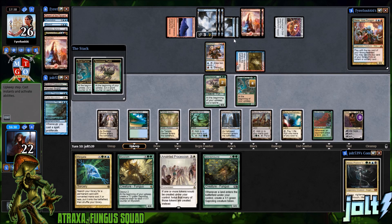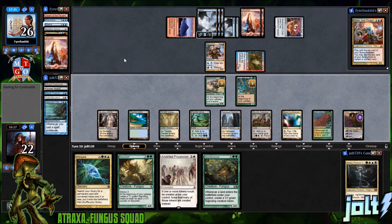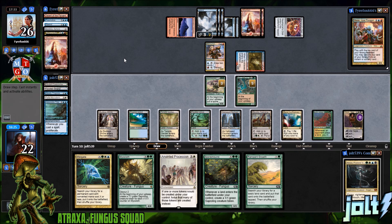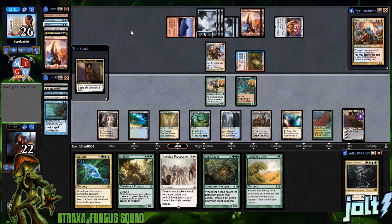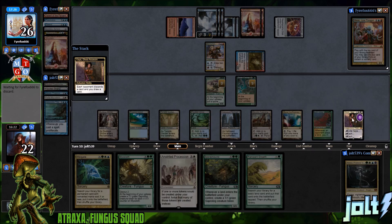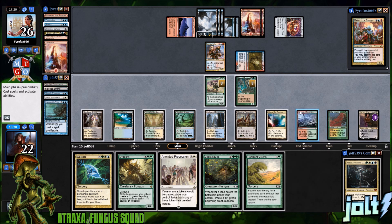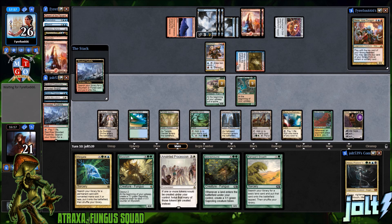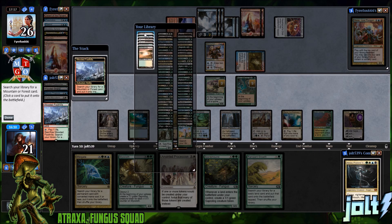We've got Elvish Farmer going. Let's put a spore counter on it — up to five — and see what we draw into. Drew into Rampant Growth. Let's go for the Kaya activation: each opponent discards a card, then we draw a card. I'd love to hit that land drop. Hit the Wooded Foothills — beautiful! We're tapping out for this. Let's grab a Bayou since we need more black. Let's go for Wargate.